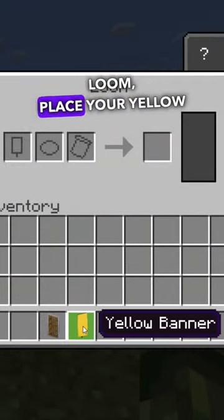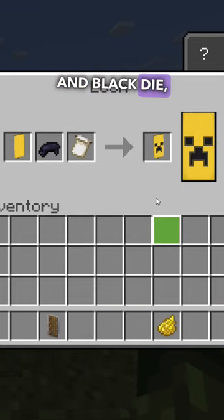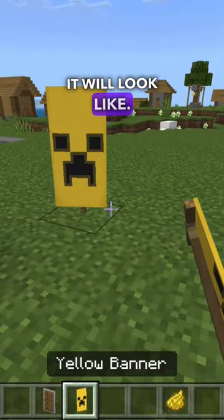Inside of your loom, place your yellow banner along with the creeper charge banner pattern and black dye, and just click OK. This is what it will look like.